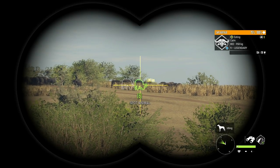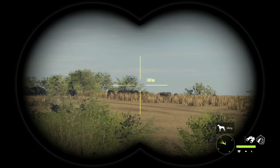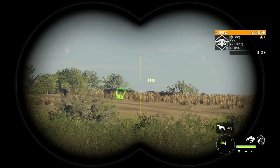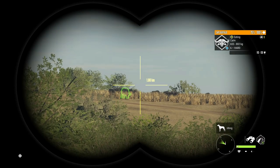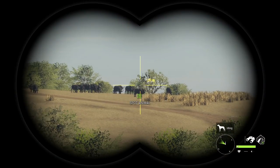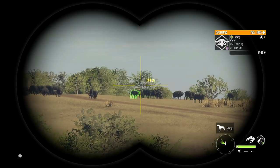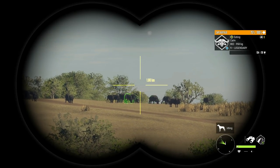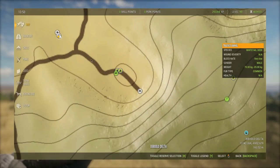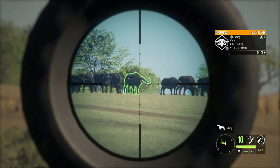Thank you so much to whoever pointed that out — I never would have noticed he was here because I don't hunt my own Vurhonga very often. This is an opportunity to add another awesome cape buffalo trophy to our lodge, provided we can make the shot. This is not going to be easy because he's tucked back behind everything. How far away is he? That is 325 meters — I think we can do this though.